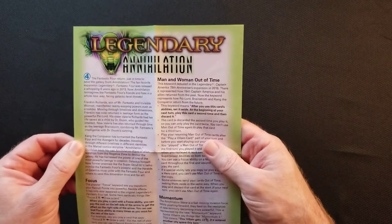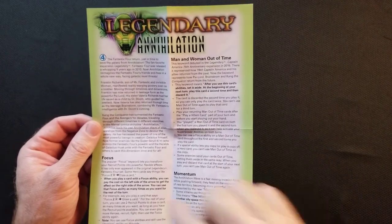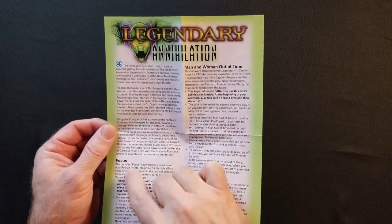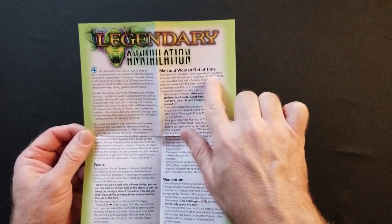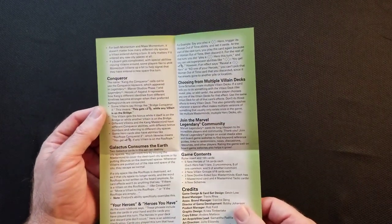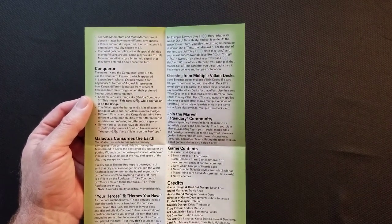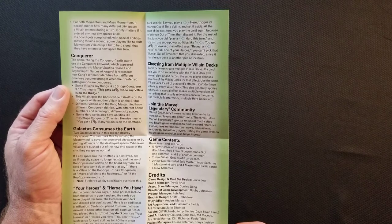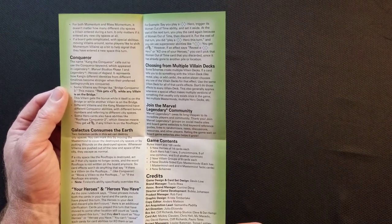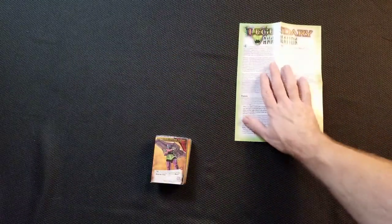Let's see — this is going to be the extra rule sheet. It looks like the Fantastic Four are involved. It gives you some of the terms you might not have seen before: Focus, Man and Woman Out of Time, and Momentum. And I saw Kang there — I'm assuming Kang's going to be in here. There's Conqueror on the backside. Galactus Consumes the Earth. It talks about heroes you have and choosing multiple villain decks, and this just gives you what's in the set.